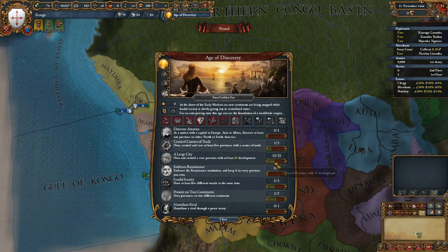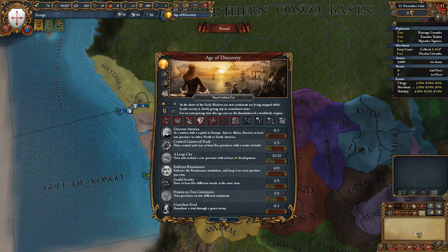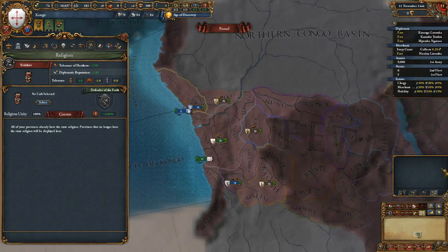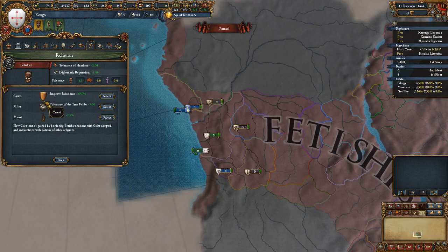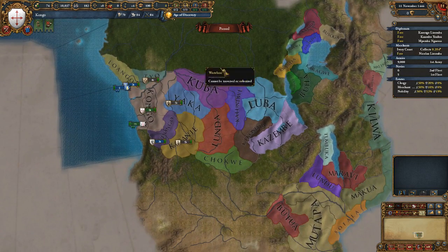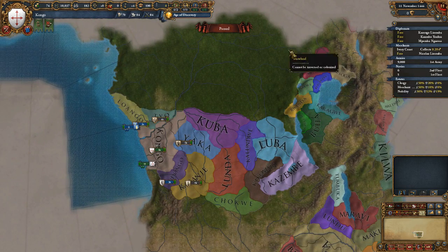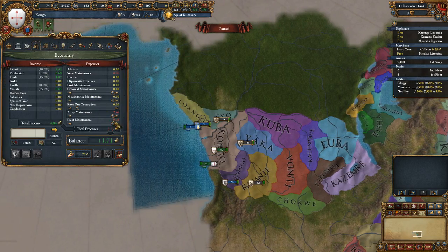We could own a large city if we developed feudalism into our province. The religion of the area is Fetishist — as Fetishist you get plus 2 tolerance of heathens, plus 1 diplo rep, and you get to select a cult. The cults give different bonuses and you can change them when your leader dies. We're going to take plus 2.5 discipline because discipline is really good. There is also an achievement to get 13 different cults as a Fetishist.